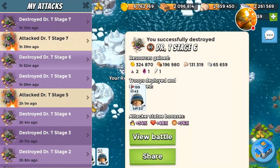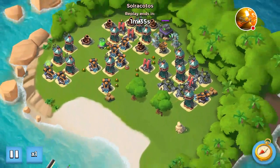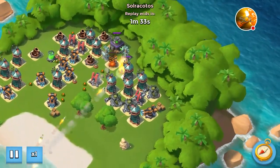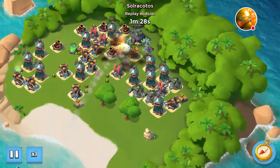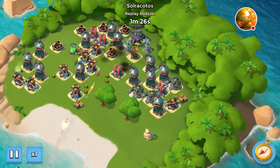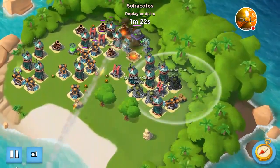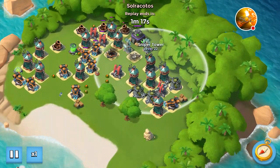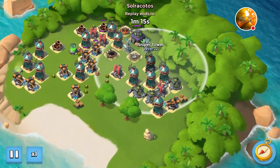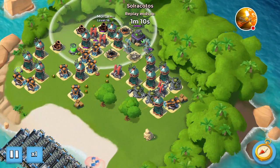Let's take a look at stage 6. We went in with 199 Riflemen and only lost 43. I'm clearing the splash damage defenses around the HQ, and then I'm going to smoke myself into the right side where the flamethrower and machine guns are. From there, I'm going to progress northward towards the HQ. Now that every single splash damage defense around the HQ is gone, we can go in.